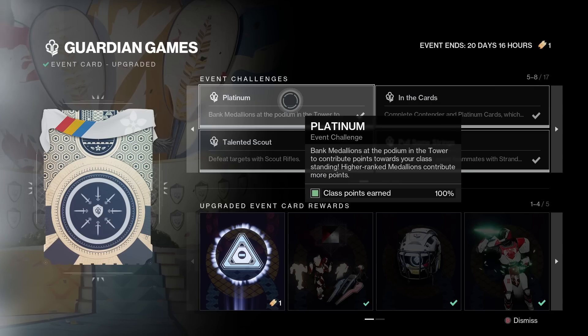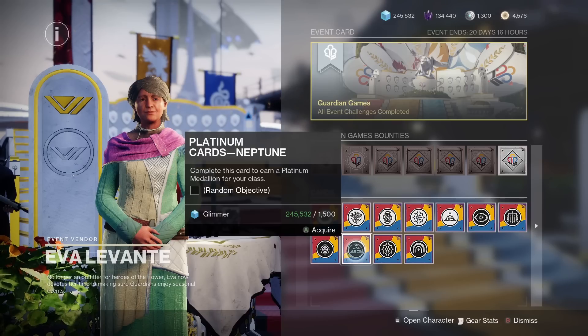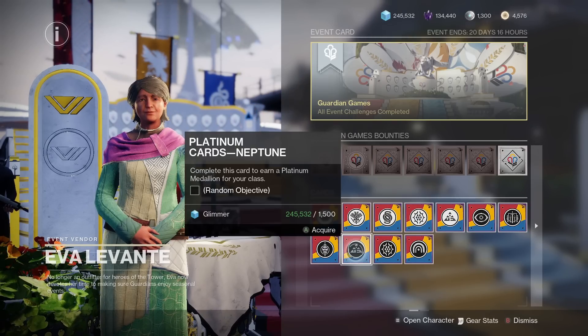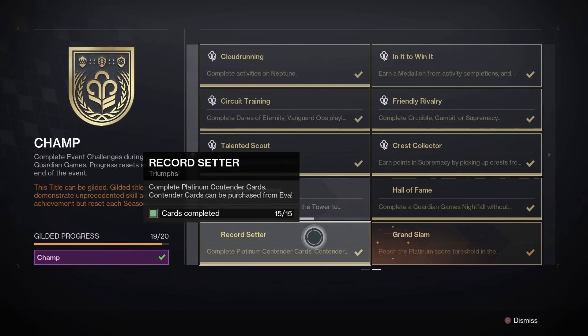For the hardest one, which is depositing a ton of platinum medallions, I simply went to Eva Levante, constantly purchased her platinum raid cards, and farmed Shurochi. The reason I didn't farm Neomuna, like everyone says is the best, is because Neomuna platinums are bugged and don't count for record setter, so you won't actually get progress to your gilded title at all if you are doing the Neomuna farm.